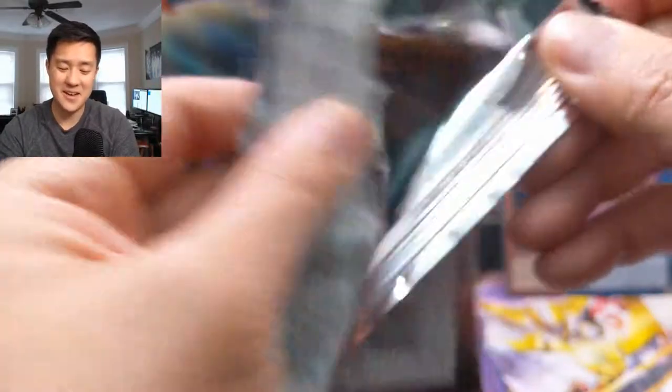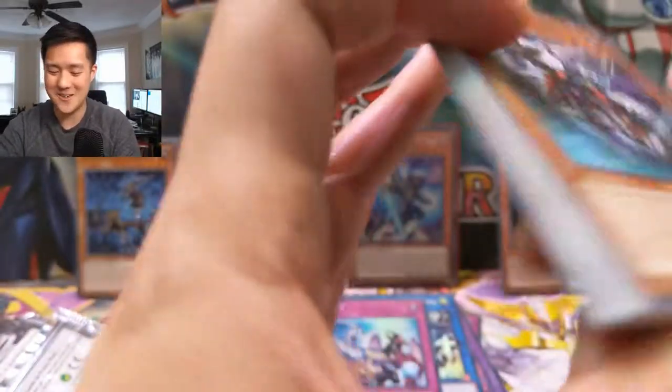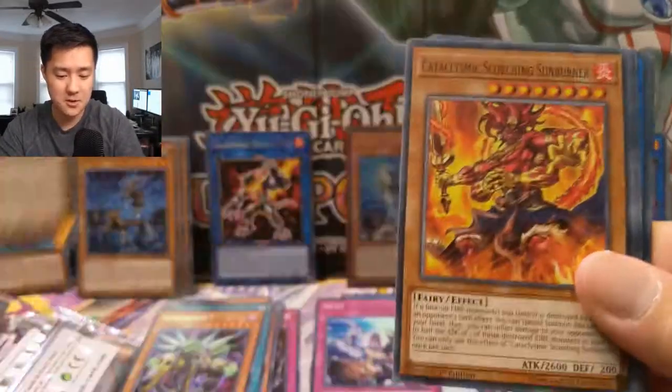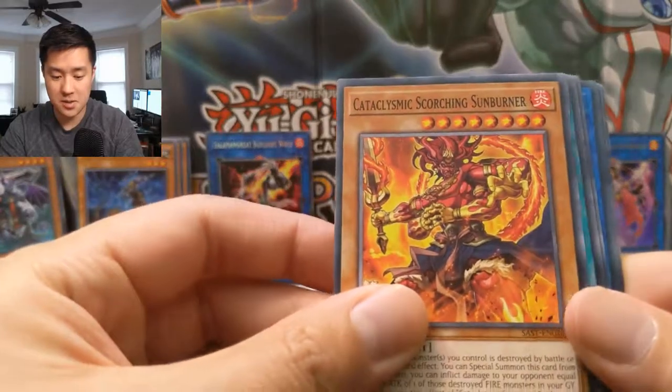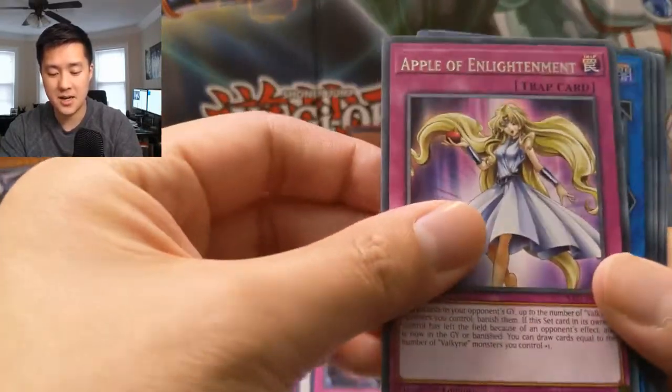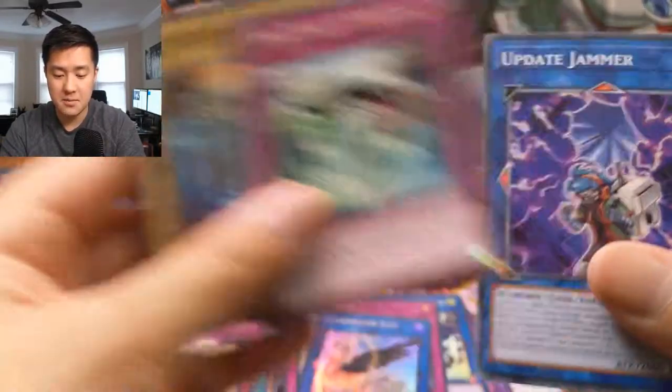But we don't need anything else — we're content for the whole box already. That happened on what, like pack two or something? Absolutely crazy. Subterror Guru, Solomon Great Paro, Cataclysmic Scorching Sunburner, Incantation Inception, Apple of Enlightenment, Guard Dragon.